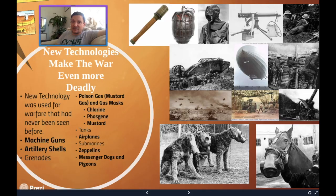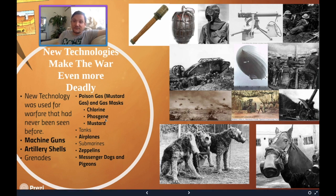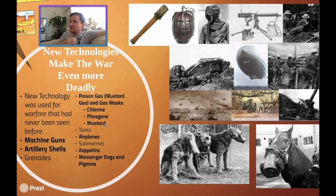Poisonous gas and gas masks are going to be one of the particularly horrifying weapons of World War I. There were three main types of gas: chlorine, phosgene, and mustard. Chlorine didn't necessarily kill you — it caused heavy inflammation inside your soft tissue, heavy burning in the eyes, and discomfort. You would usually only die from chlorine gas by suffocation — it deprived the oxygen around you so you were literally suffocating.